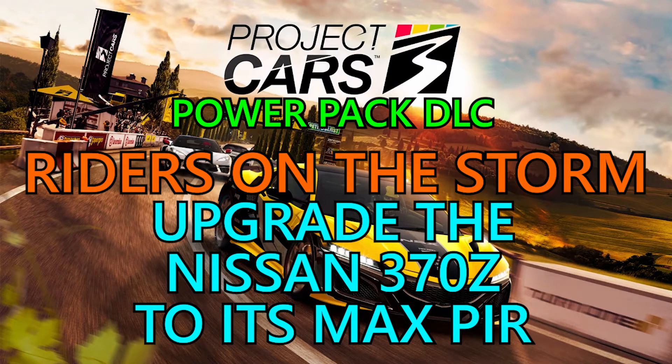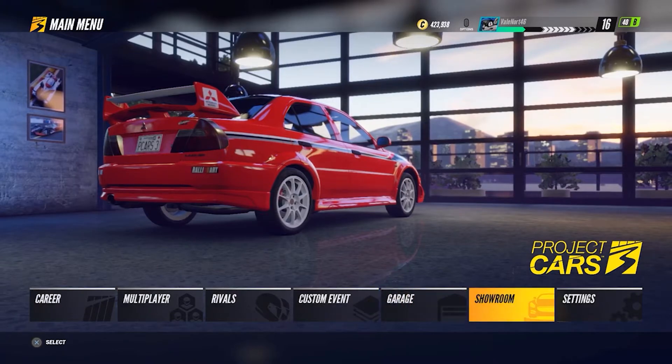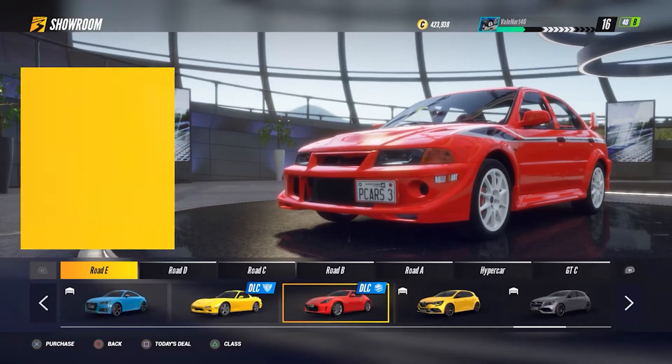Hi guys, welcome back to Griffin's Gaming Guides. Today we're going to go after another Project Cars 3 Power Pack DLC trophy, Riders on the Storm, where you need to upgrade the Nissan 370Z to its max PIR.